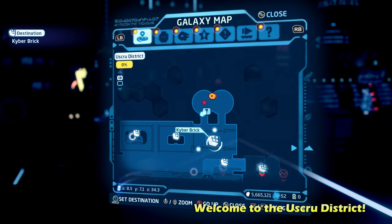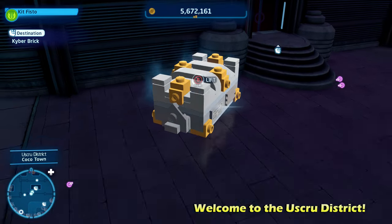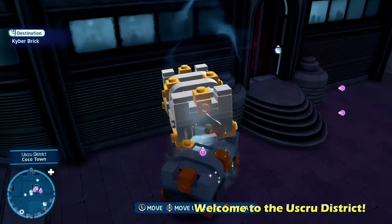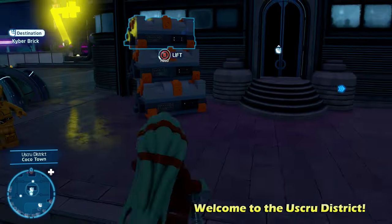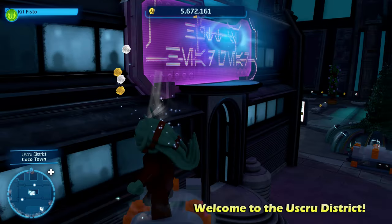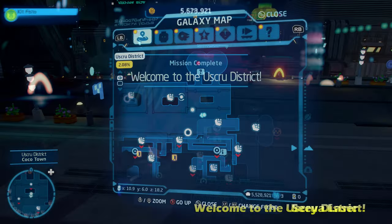The first puzzle is Welcome to the U-Screw District. This is going to be just in front of the landing pad. We're going to use a force-using character to move three orange blocks on top of each other near this building, and that will allow us to get up on top of the building sign to get the first kyber brick.